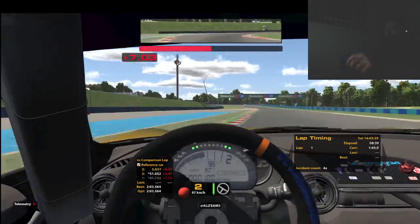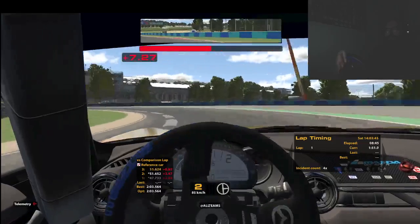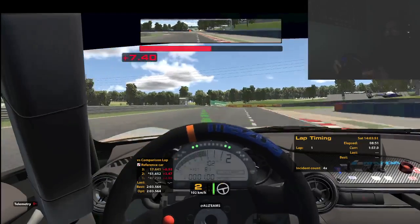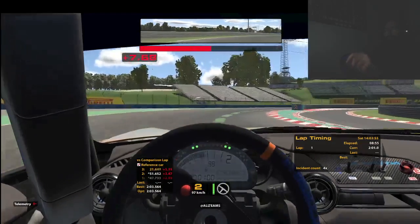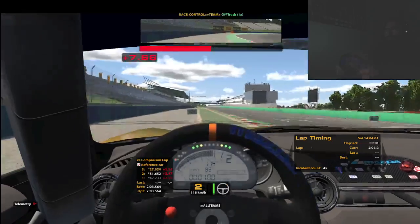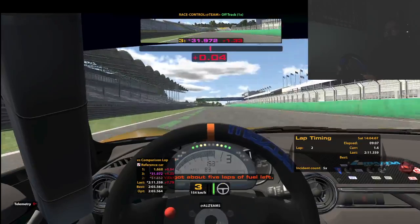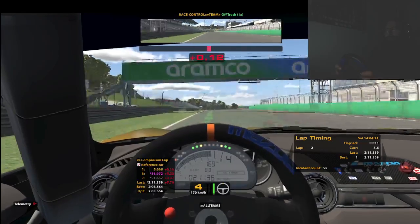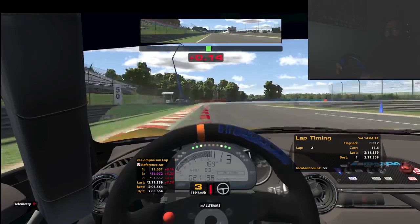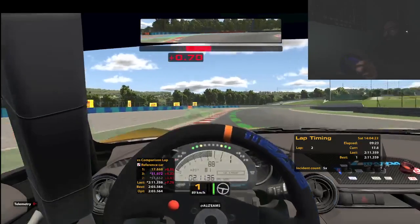I should have gone to first gear there. So once it shows me the reference car... it's still not appearing. You really want to attack on the inside. Oh, it's increasing radius — that's bullshit. Where is my ghost? There it is. Two minutes, eleven point three seconds. It's not my ghost — it's some dude's ghost. Pablo's ghost.